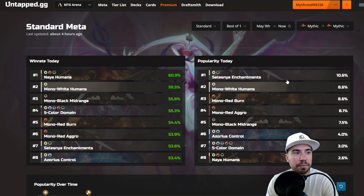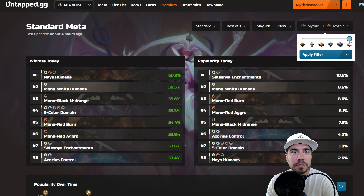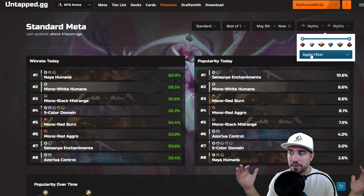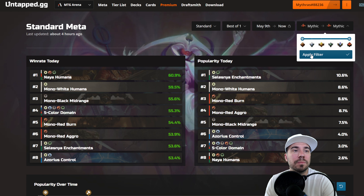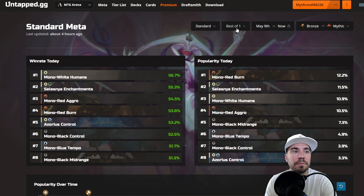Mythic is a little bit different. We actually have Naya Humans at the top, followed by Mono White Humans. Mono Black Midrange, five-color domain, Mono Red Burn, Mono Red Aggro, Celestine Enchantments, and Azores Control are all up there. Those are always important things to look at. So we've got the aggregate — a little bit more of a compact look when we look at Mythic.